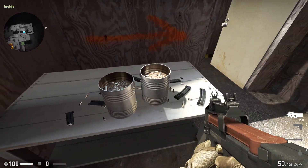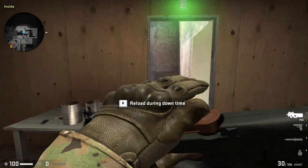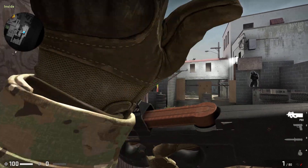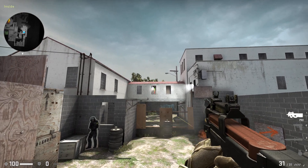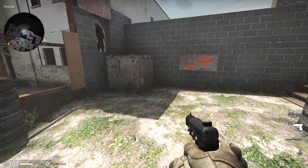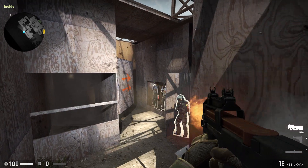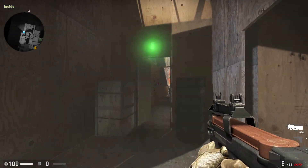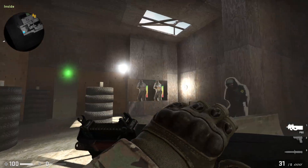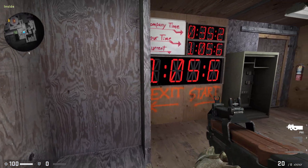Don't forget to grab some ammo. You need to clear each area before you can continue — you cleared the first area, now's a good time to reload. Keep going. You want to shoot him in the head. This course is all about speed and accuracy. Clear — go, go, faster. There you go. Nice — you just ran your best time.